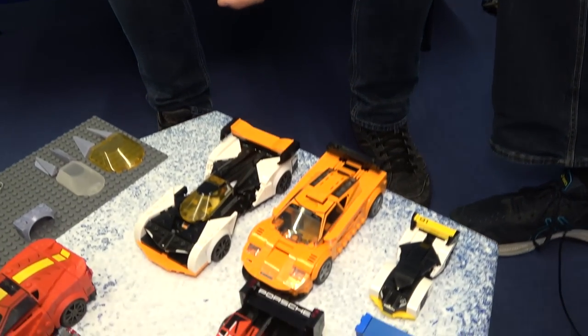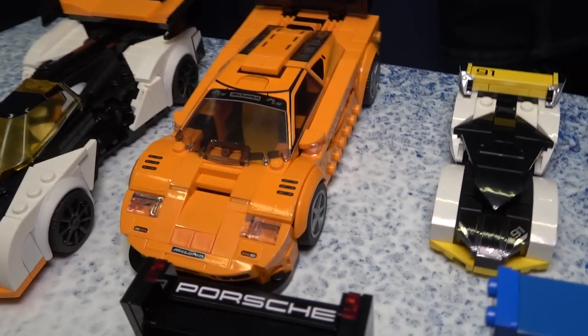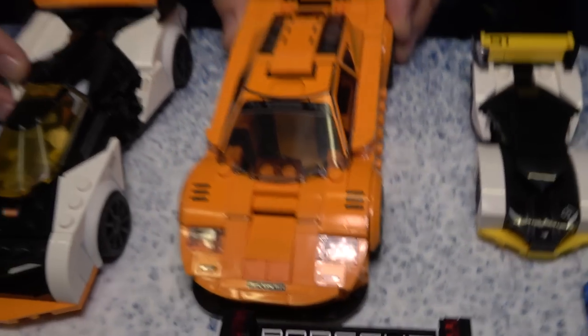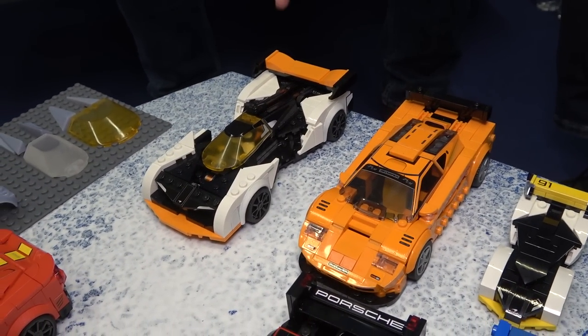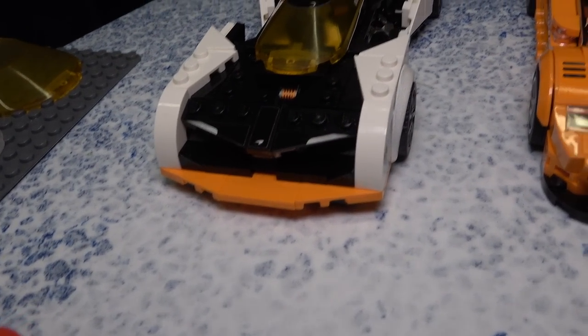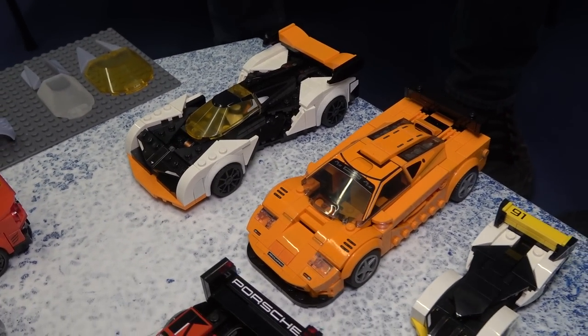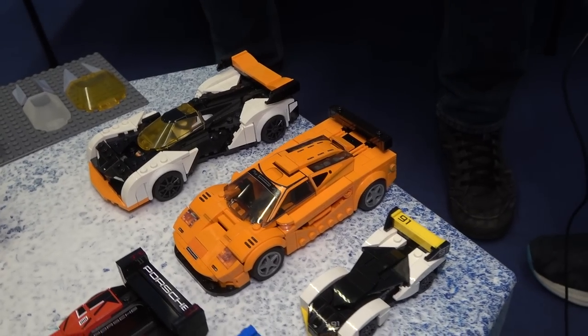I have all of those at home, I have to say. I'm not the biggest Speed Champions collector but I have all the polybags. So we just do the round here. This is an orange car, which is a good start, and you can give us all the details here. So this is McLaren — the first partner that we're revisiting. It's actually part of a double pack, so these two cars will be together in a single pack.